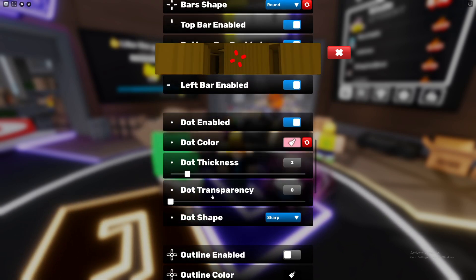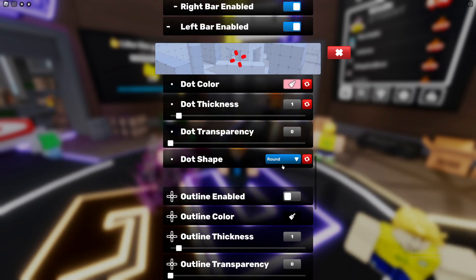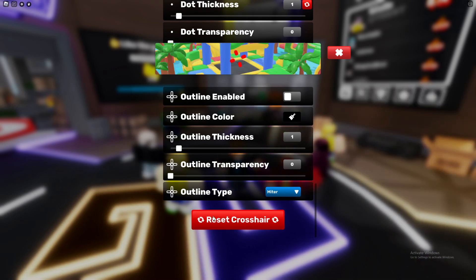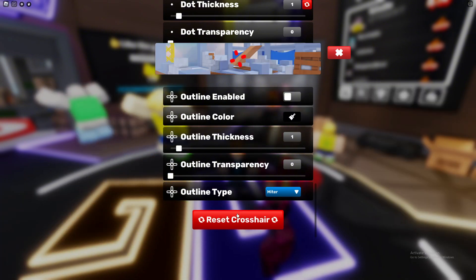You can change the size of the dot, the transparency, and the shape — just like this. There are all these options, and if you're really unhappy with your crosshair you're also able to reset it if you want to start from scratch.